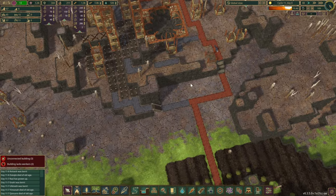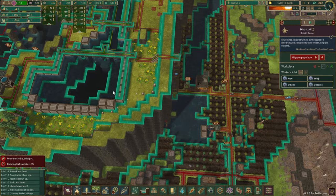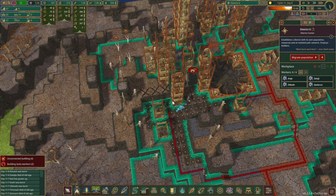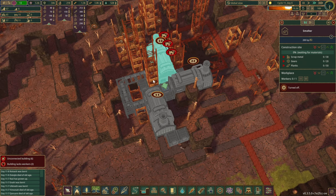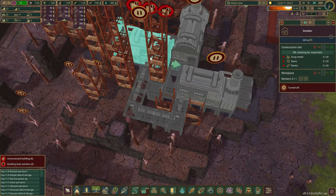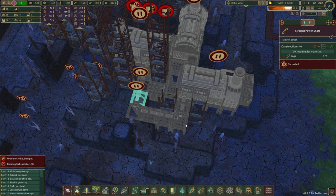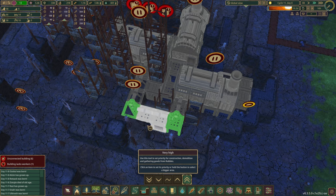Now we are just going to have to let them construct it. If we look at their accessibility — yes, everything is within reach, which is good. They should also be able to connect all the power wires because the smelters are paused. Someone probably can get stuck in here knowing the beavers. We'll just keep an eye on it and maybe pause these two in here first. Let's give these bits a slightly higher priority.